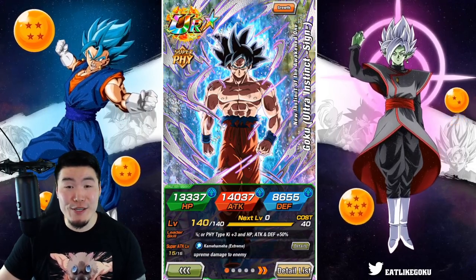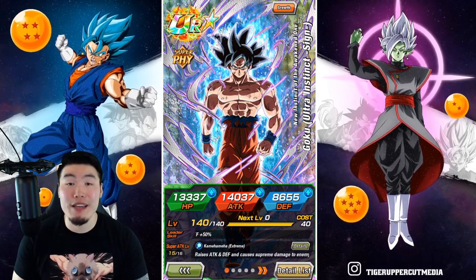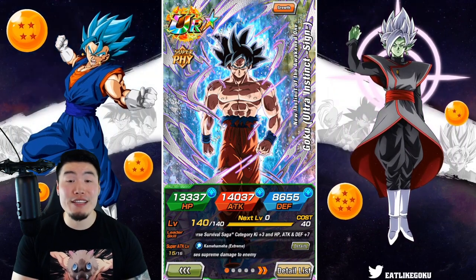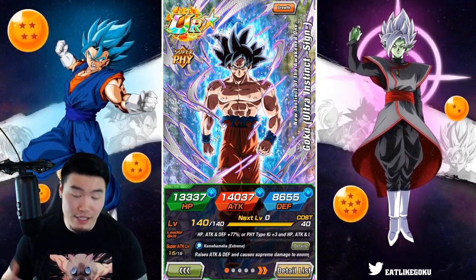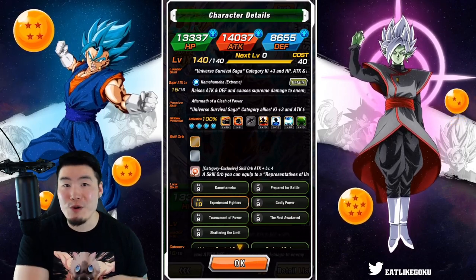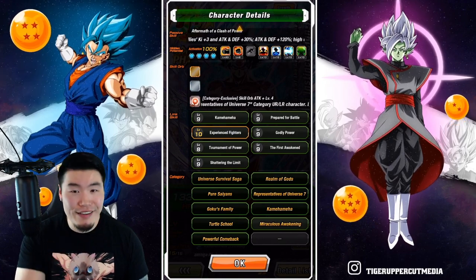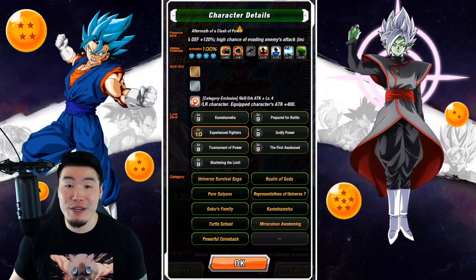What's going on guys? Welcome back to another Dokkan Battle video. So today, we are going to be showcasing the newly Extreme Z Awakened, free-to-play, Fizz Ultra Instinct Goku at Rainbow Status, and just like the LR Orochi from yesterday, close to Max Links. Not quite there yet, but it's really not going to make that much of a difference in this showcase either way.